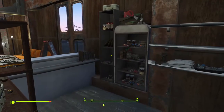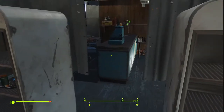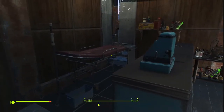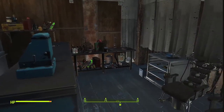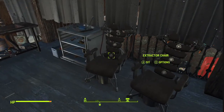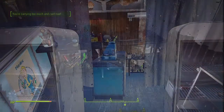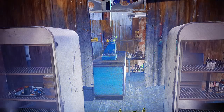Behind the counter we've got more medication and different things relating to surgery. Back here we have the little surgery center, and there are some special chairs - the extractor chair and a Zeta chair if you need your alignment doing. Here are a few more pics of the inside.